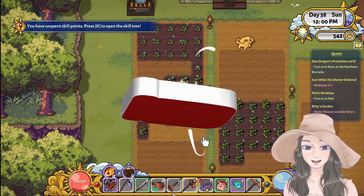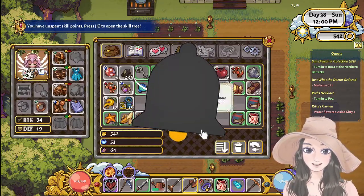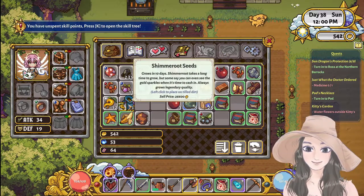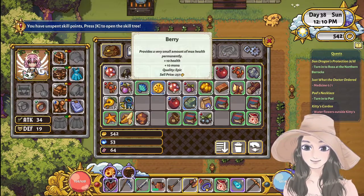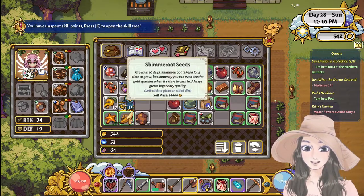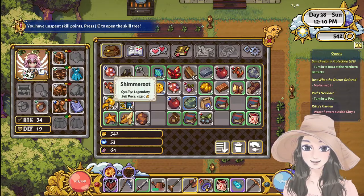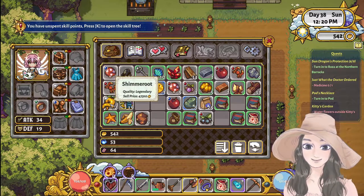Hello guys, we're back with Sunhaven. My Shimmer is now here. This is the seeds, but this one is 47,000. Yeah, this 12 - that's a Shimmer. I think it also depends if it's rare or what.